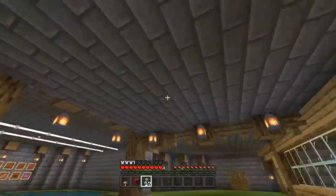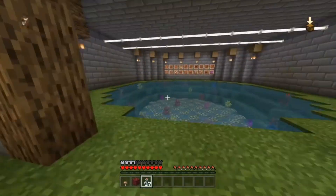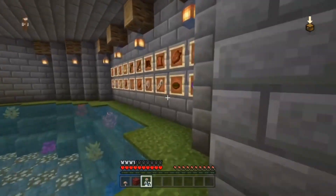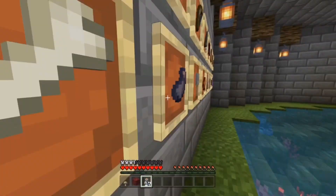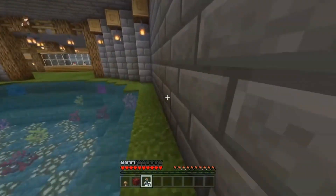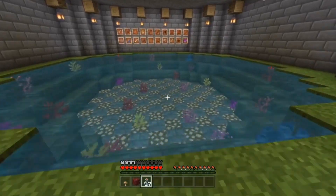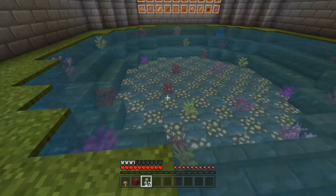Number five is a personal fish farm. You can make and decorate it yourself, and display what you can get from fishing — enchanted books, name tags, nautilus shells, saddles, tripwire hooks, ink sacs, and fish too. Just make a circle, fill it with water, and light it up with glowstone and add some coral. It looks really nice and can go inside your base.